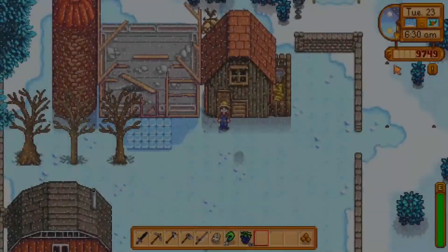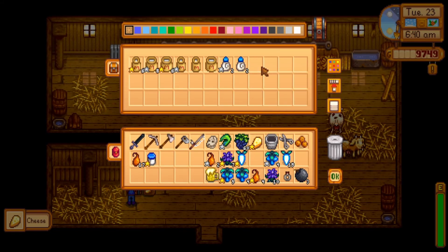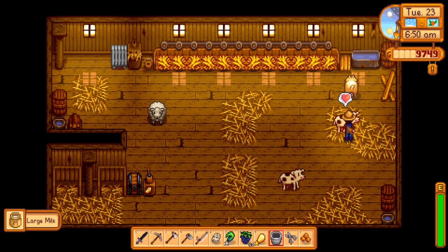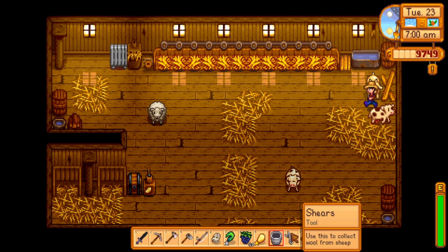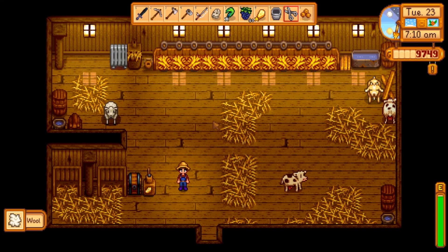We're really close to getting the 10,000 that we need. Looks like our sheep is ready — 10,000 to get our house upgrade. Come on, Tassie. And we got our first wool! It's a good day.